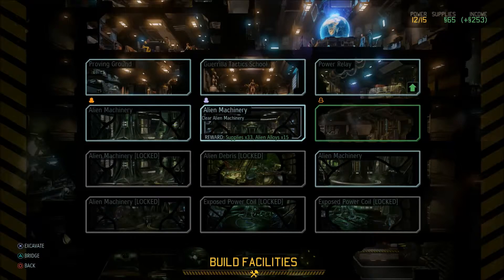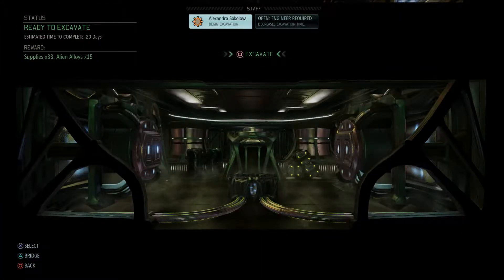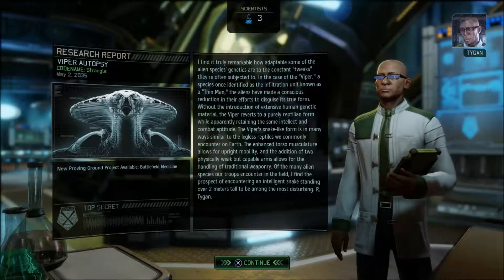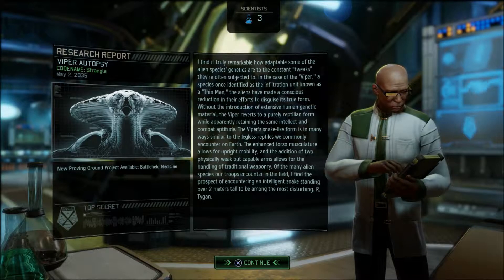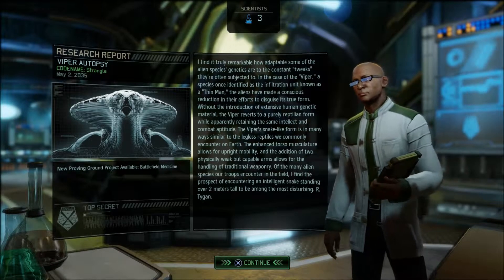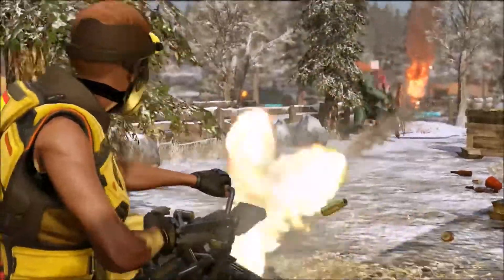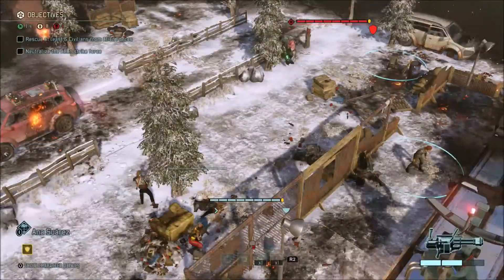An important point in XCOM is that all research and construction takes time. Before committing to any new development, the game tells you how many in-game days it will take. Some projects complete in 2 or 3 days while others can take 20 to 30 days. This applies to autopsies, weapon development, and clearing debris. There are points in the game where you can reduce construction or research and development time.